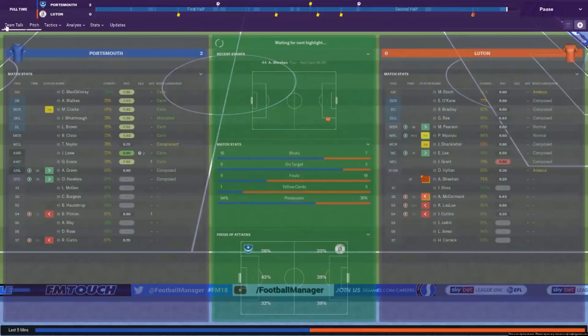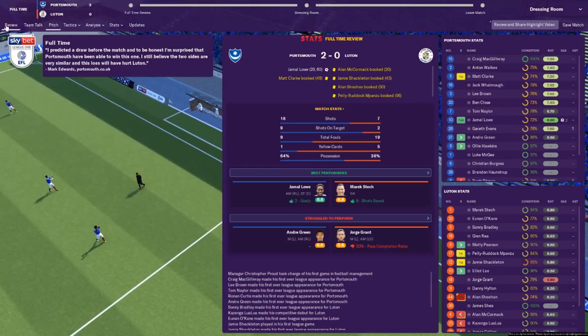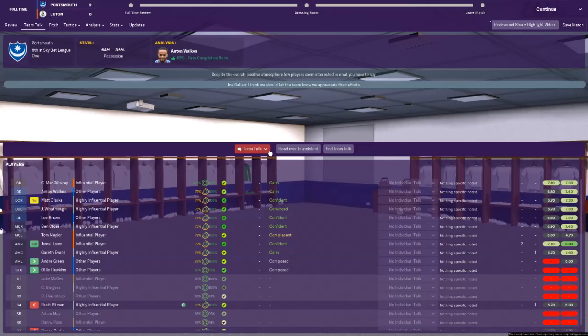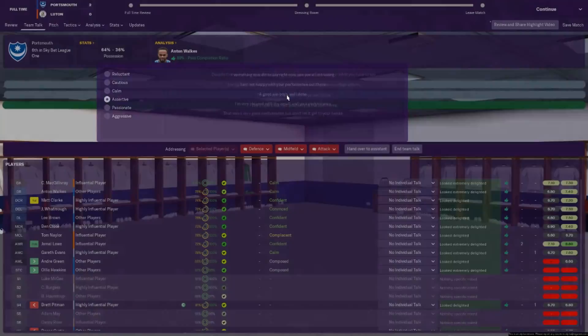Gareth Evans throws it in and that is full time! We have won 2-0 at home on the first day of the season. Luton didn't even have a shot in the second half — that's how dominant we were. We had the ball 64% of the time and only got one yellow card. All in all it was a great performance. Roll on September when I'm probably 16th in the league and the board want to sack me already. But hopefully you've enjoyed the first taste of Football Manager 2019 on this channel. There will be a new episode of this save every day this week at 6pm, and it will only be one season before we move on to the beta save. Drop a like and subscribe if you're new, and I'll see you tomorrow at 6pm — whether I've still got a job remains to be seen.